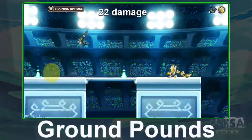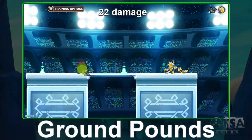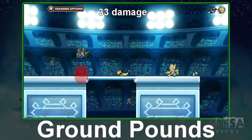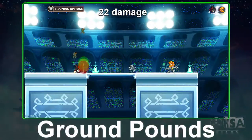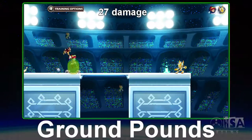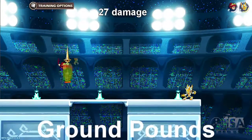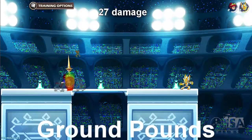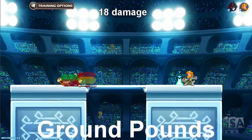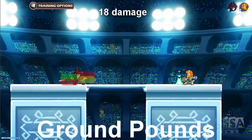Ground pounds, or simply pounds, are high downward force moves. Be cautious though, as your hurtbox is extremely close to the edge of the hitbox on all of these moves. It's not unlikely to see an upwards attack beat out a pound, so definitely use with caution. The spear actually has the only non-basic hitbox, as it has a wide and short hitbox that can clear edges pretty nicely.